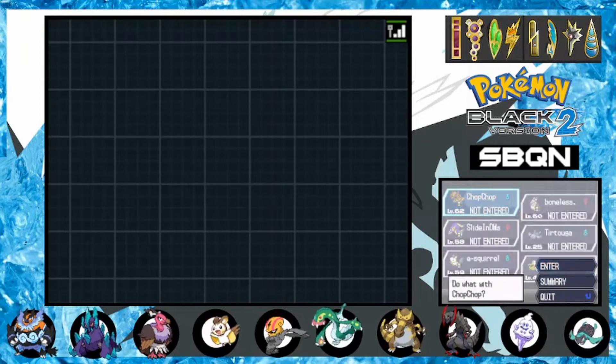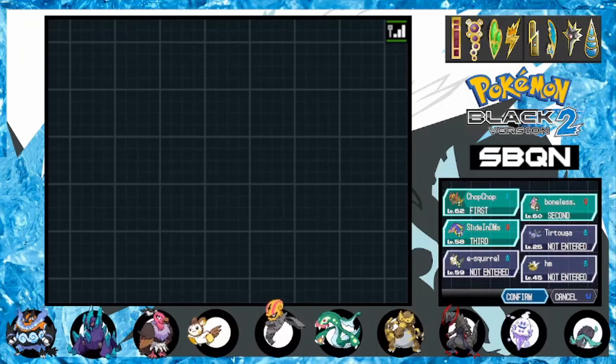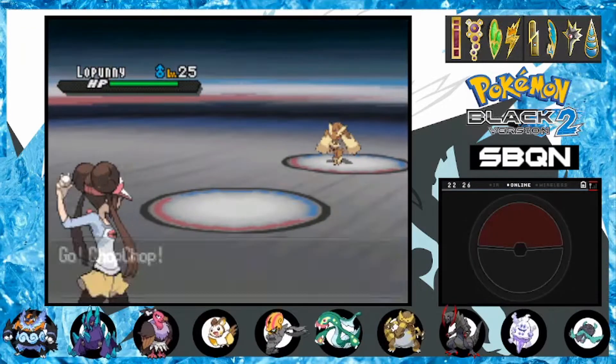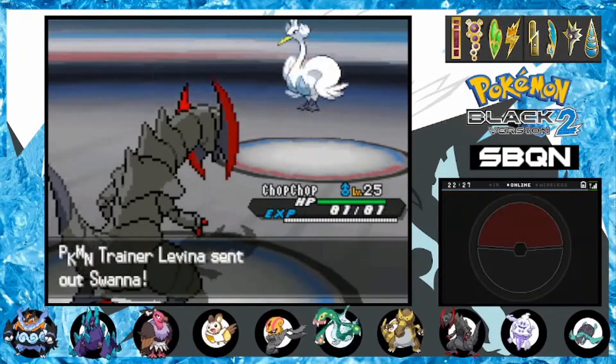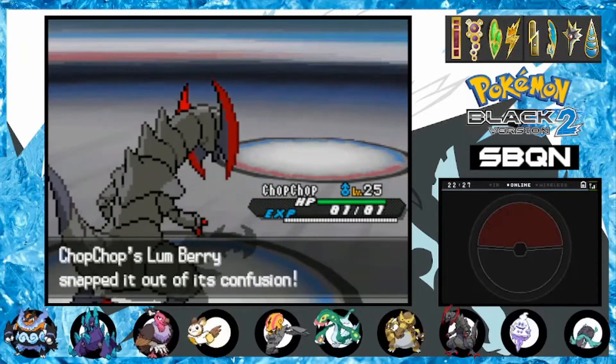After being spooked by Elesa, I swap out Emboar for Eelektross, offering a bit more security and a slow Volt Switch. To start our first battle in tournament 4, Trainer Lavina leads with Lopunny. Without feeling too intimidated, Dragonite goes on a spree and single-handedly deletes the local bunny, bird, and deer populations. Savage.